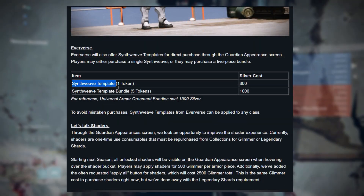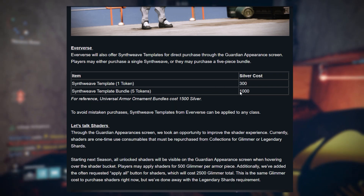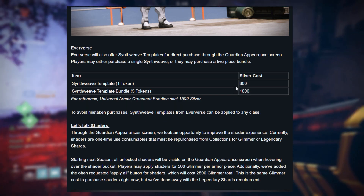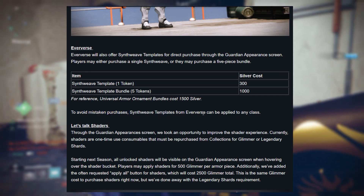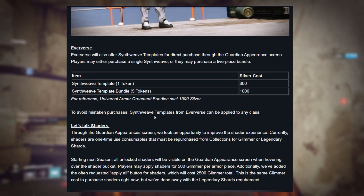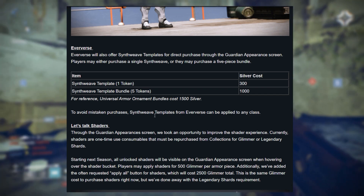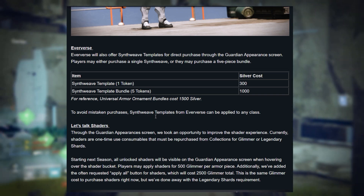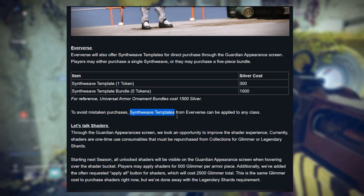You'll also be able to purchase synthweave for Silver — they're calling these templates to separate them from earned synthweave. One synthweave template will cost 300 Silver and five will cost 1,000 Silver, saving you 500 over buying them individually. Eververse synthweave templates can be applied to any class, unlike bounty-earned synthweave which is class-specific — for example, synthweave earned on a Hunter can only unlock Hunter armor.